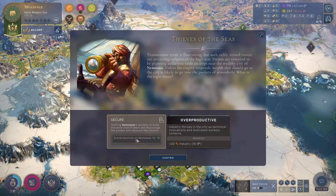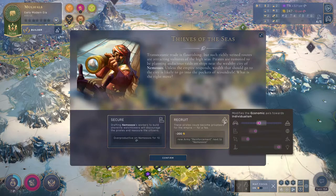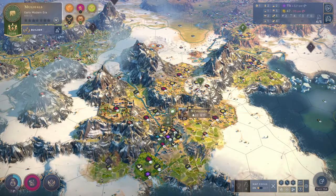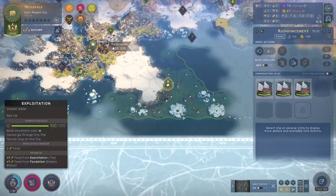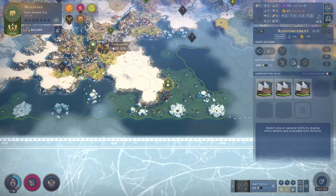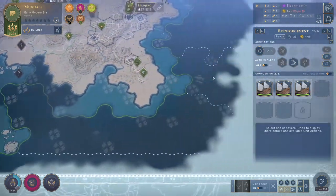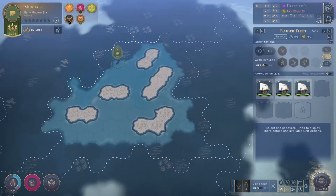We can get overproduction in the mossos for more industry, or we can get a new army reinforcement — I'm going to do that. 200 gold for army reinforcements — fine. But we're hemorrhaging cash now so I need to deal with that. It's because of these carracks which are incredibly expensive to maintain. However they have movement of six, so what we're going to do is get rid of these cogs — at this point they've outstayed their welcome and we don't need them anymore.